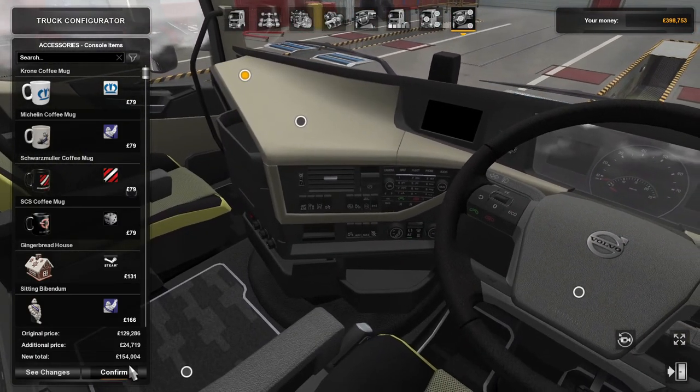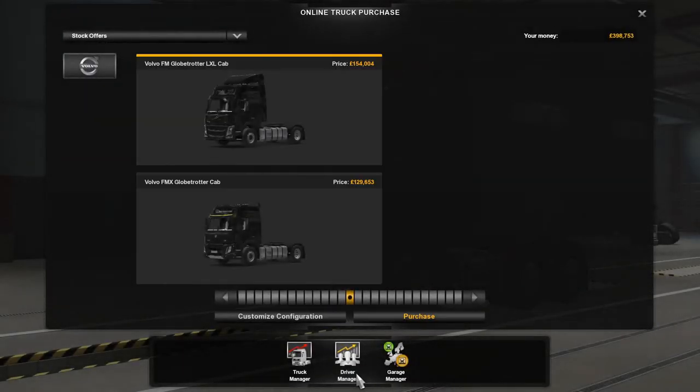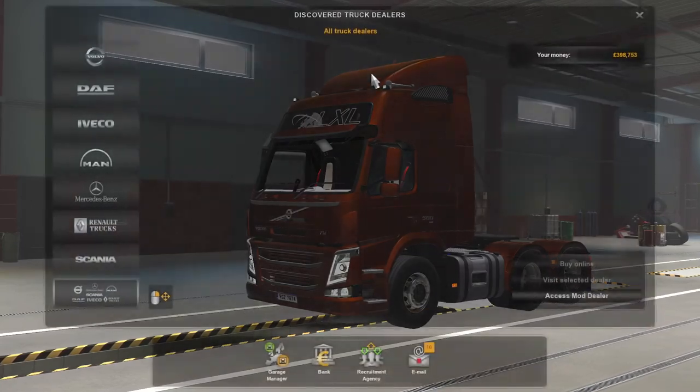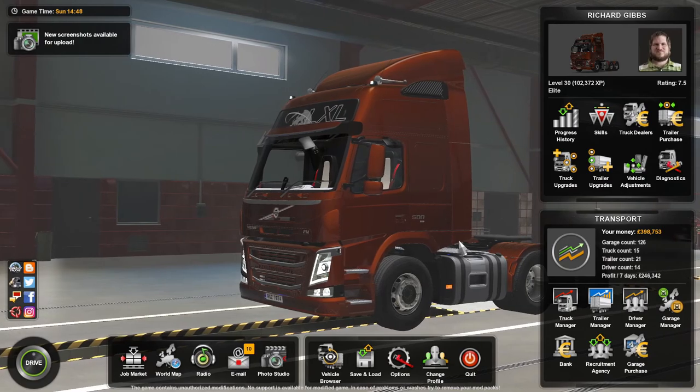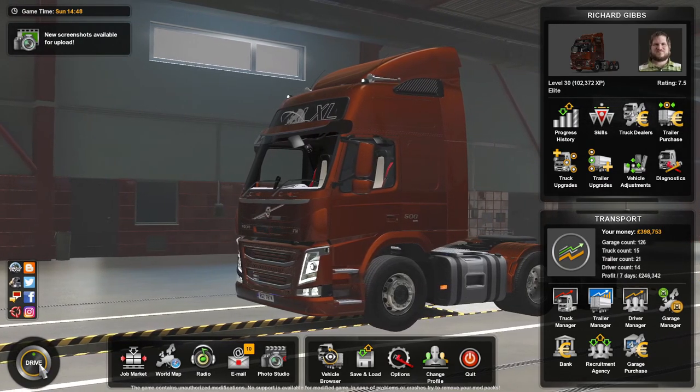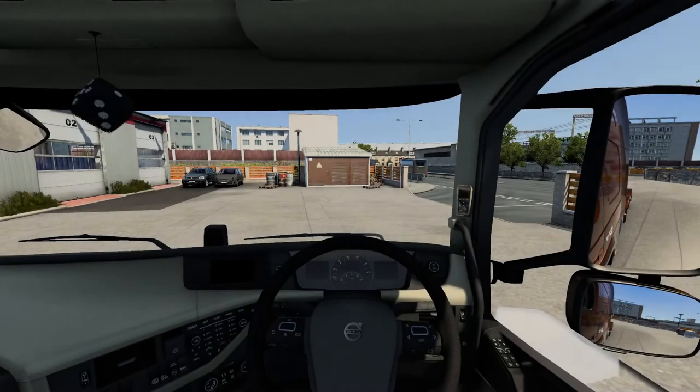Inside you can do the usuals — your steering wheel, dash sets, mug and console items and things like that, all different ones. I've already bought one so we'll go and test drive it. As you can see, that's mine — it does look nice.